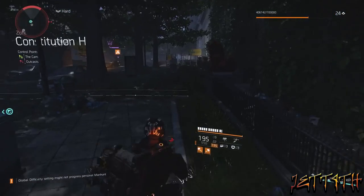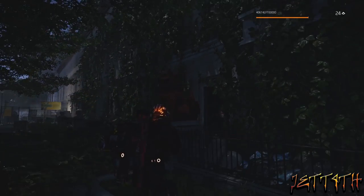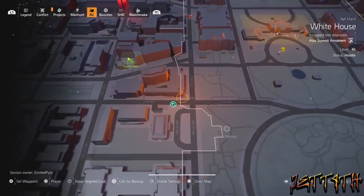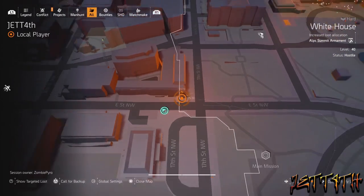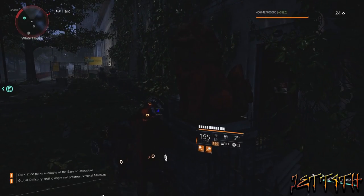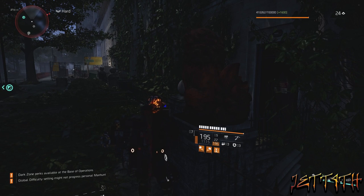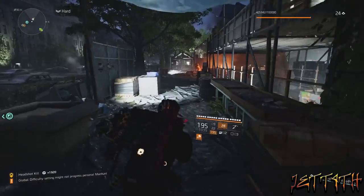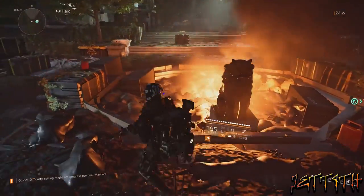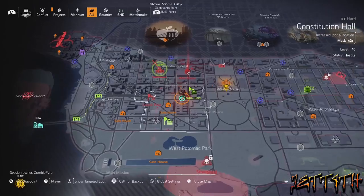Which is right here. After you've done this one, it is the home stretch. This is the final lion right here — it's a bit of a jog from the other one, but it is right here in Constitution Hall.